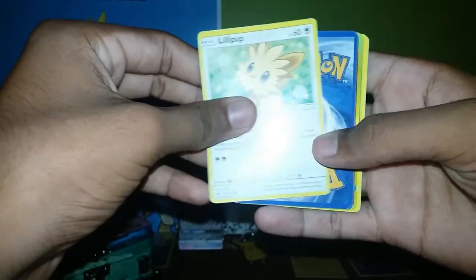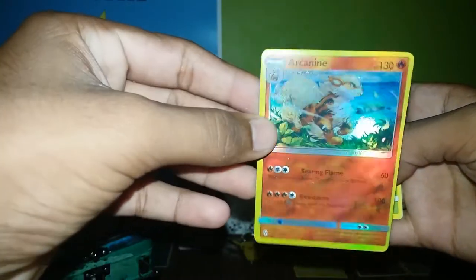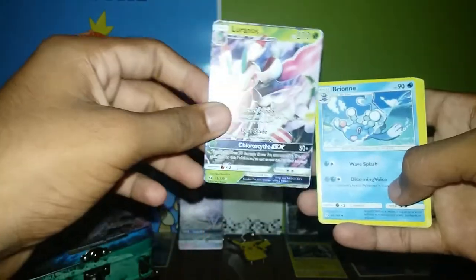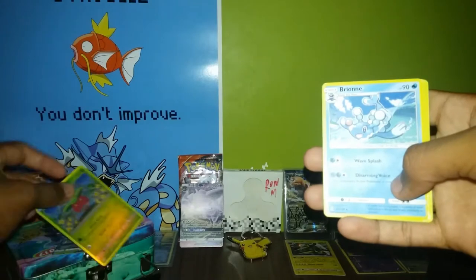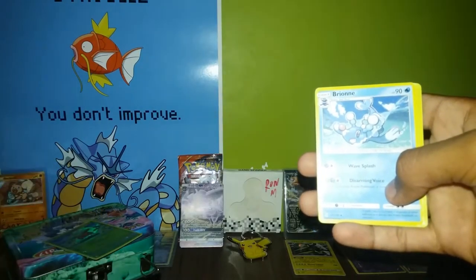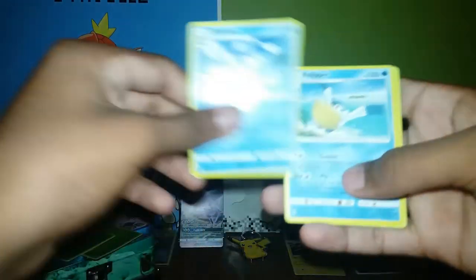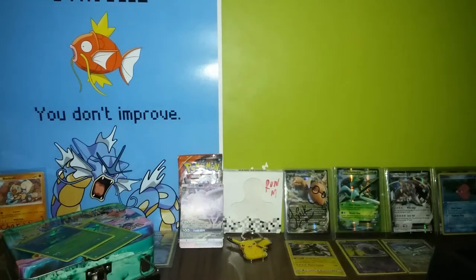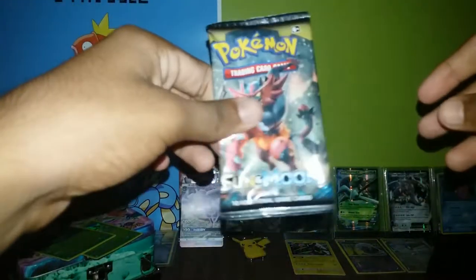I won't do any card trick. We got an Alolan, a reverse holo Arcanine, Parasect, another Lurantis, another Brioni, a Helper, Olivia, Dragonair, and Torracat. Nothing great in the first pack guys.